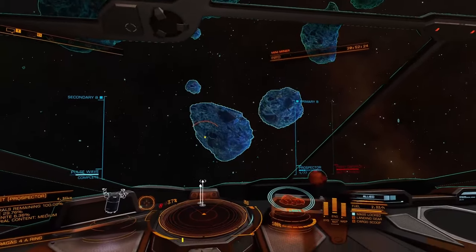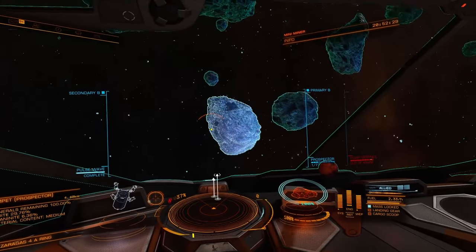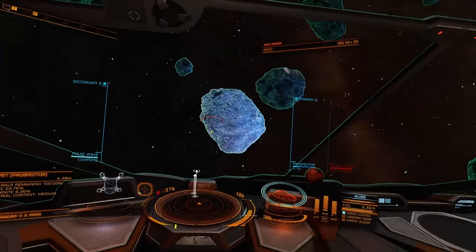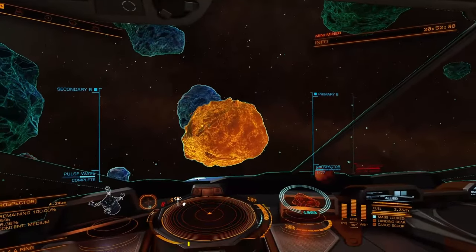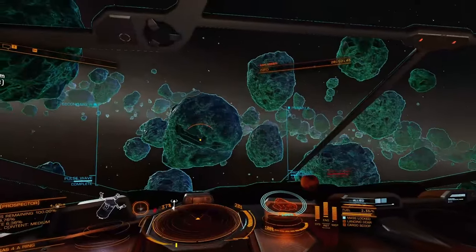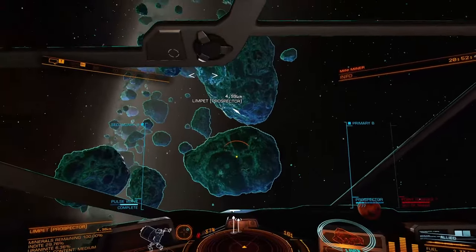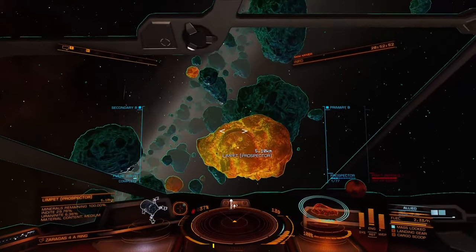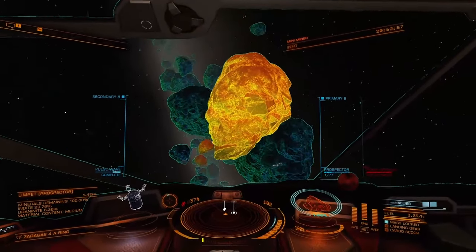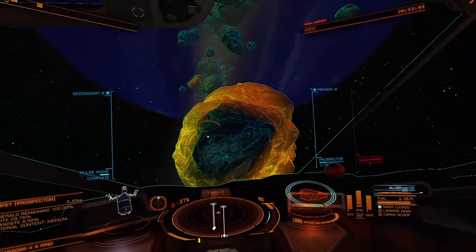However, this rock right here that we're right next to — and I wanted to record the video before I ping it, before I send the limpet to it — is exactly what we're looking for. I kind of describe it as an egg shape or a pear shape. It has kind of a fat round end, and then it has a more tapered end, kind of like an egg, maybe a little more than a pear. And then on the tip of the smaller end, it has this flat portion, and they always have this sort of flat portion coming out of the side.